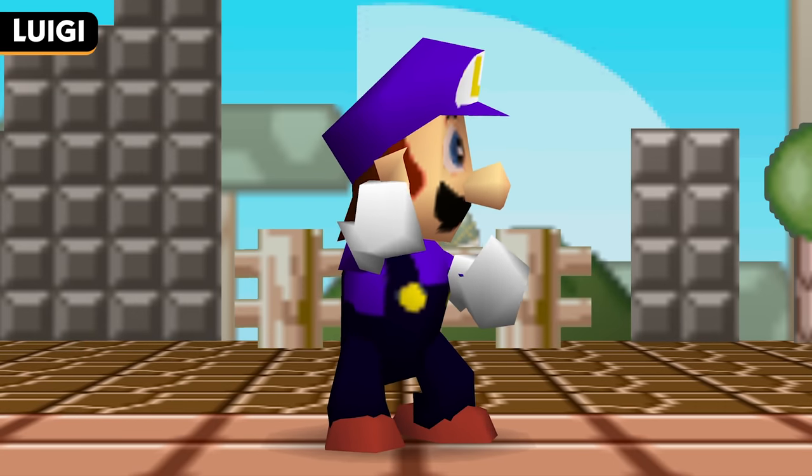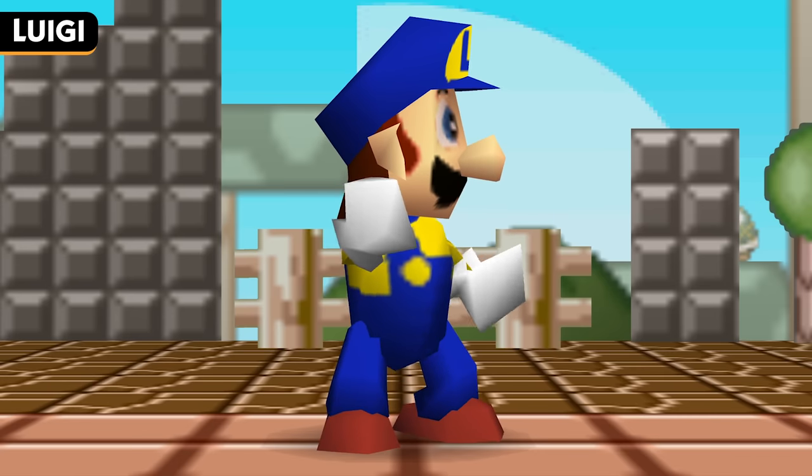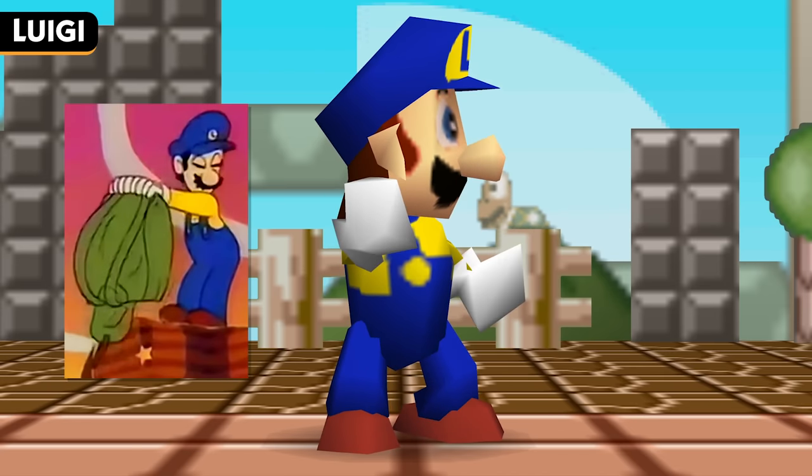Luigi's first alternate costume is of course his arch-rival, Waluigi. His second costume gives him a blue hat and overalls with a yellow shirt and emblem. This is based on the Japanese animated Mario movie, Super Mario Bros.: The Great Mission to Rescue Princess Peach, in which Luigi wears this color scheme rather than his expected green.